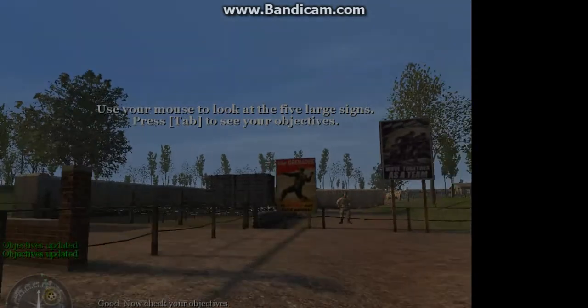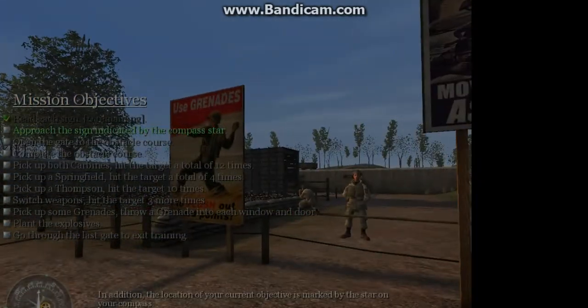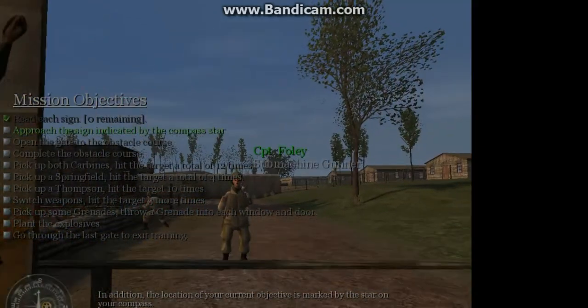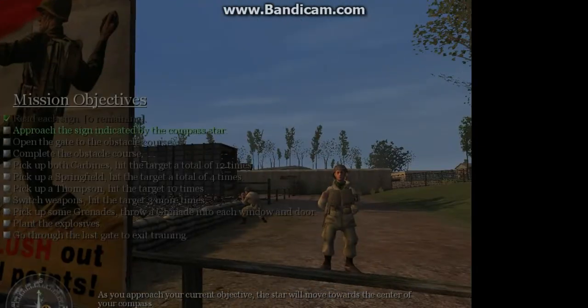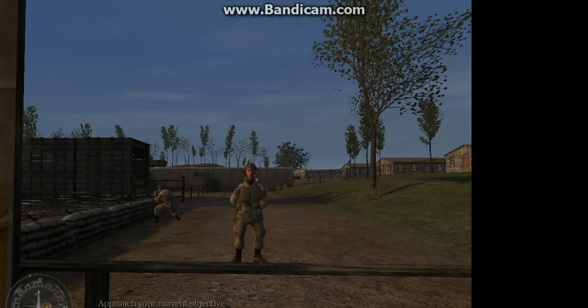Good. Now check your objectives. You'll notice that your current objective is highlighted. In addition, the location of your current objective is marked by the star on your compass. As you approach your current objective, the star will move toward the center of your compass. Approach your current objective.